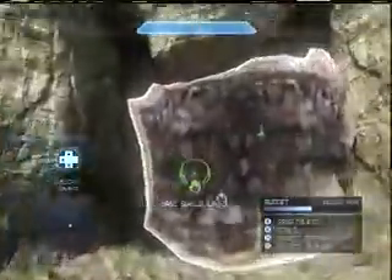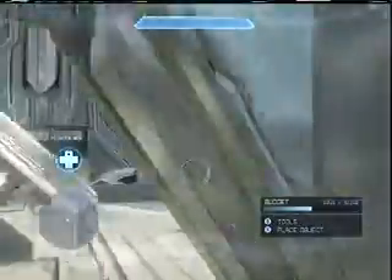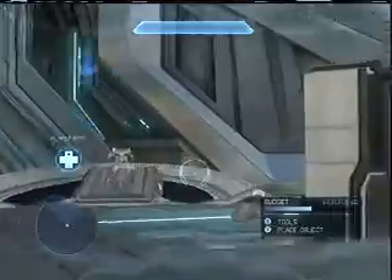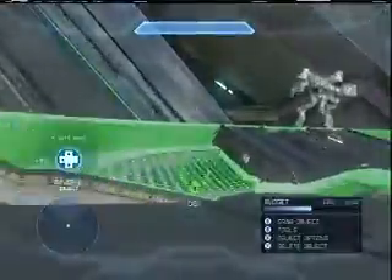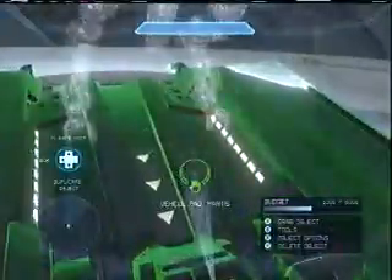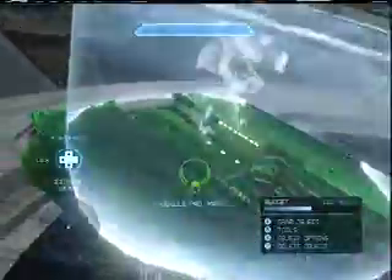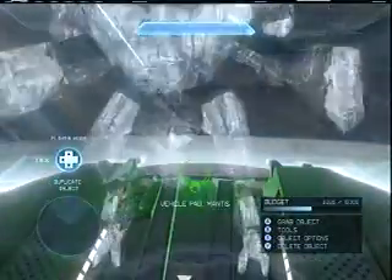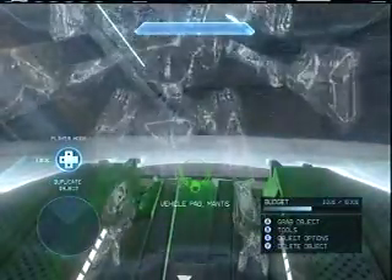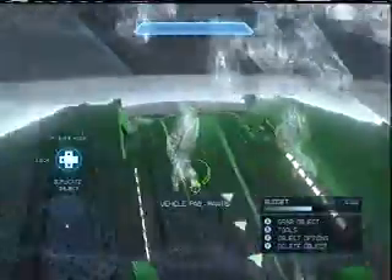These are all of the vehicle spawns. You've got a warthog over there, a bunch of mongooses. One of the problems we had earlier is that some of the vehicle pads, when you capture the base, you wouldn't be able to use them — they would still be white and neutral. I believe that's fixed now. The reason everyone loves base A is it's the only base with a mantis.